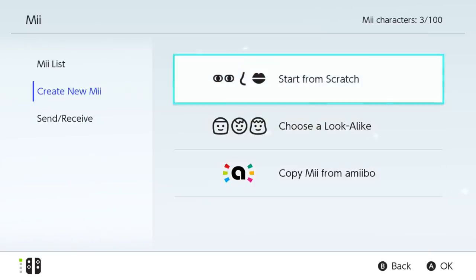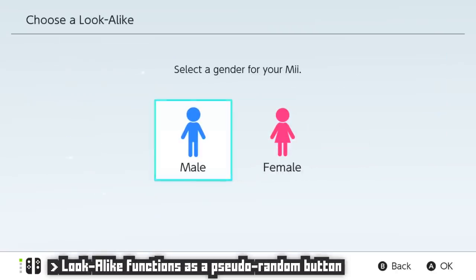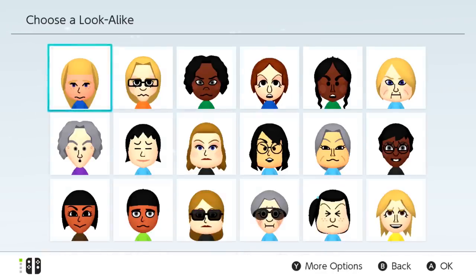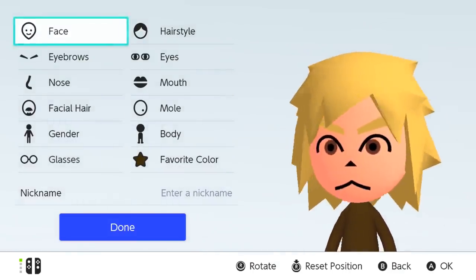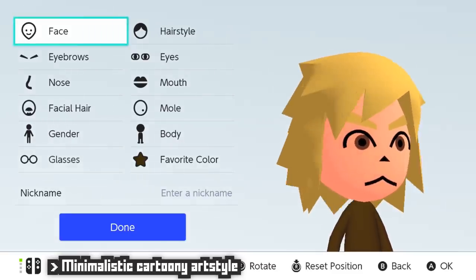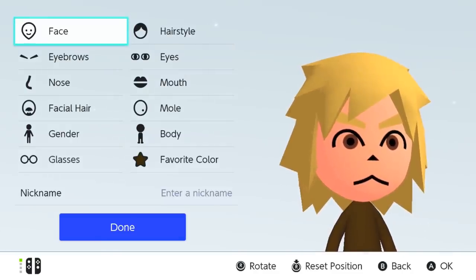Now here we have two different ways to start making a Mii. You can start from scratch with pretty much the default options, or you can choose a lookalike, which is a sort of random button — a pretty good one at that, since these Miis will likely look like one you'd find somebody else making, and never really pushing options to a ludicrous degree like Dark Souls and its freaks of nature. The Miis are designed to be very minimalistic, an exaggerated cartoony style that has not changed since their introduction all the way back on the Wii in 2006 — that's 13 years ago at the time of this video's production.